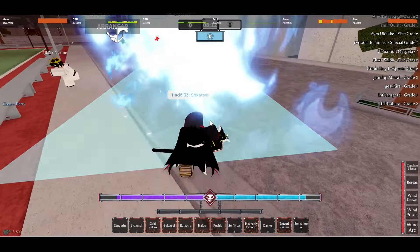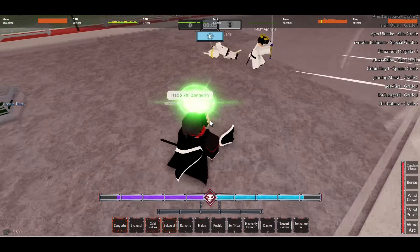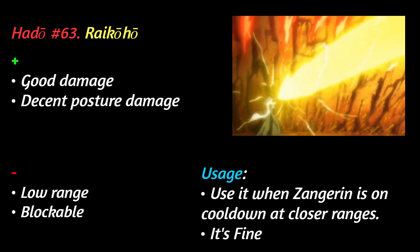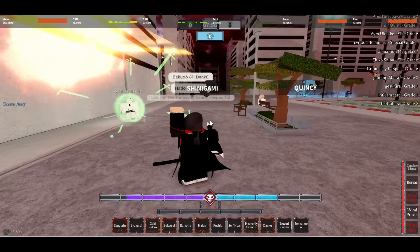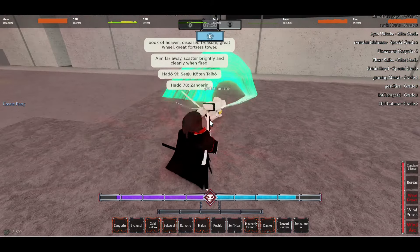Next move is Rai Koho — at least I think that's how you say it. It's a yellow beam, similar to that of a Cero, but with less range. This move comes out a bit later than a Byakurei, but does much more damage. This extra damage means the blocked version of the move will deal a fair bit to your posture bar, so beware. Overall it's fine — it's a fairly nice addition to have, especially if you don't have skill boxes, which 90% of people will not.